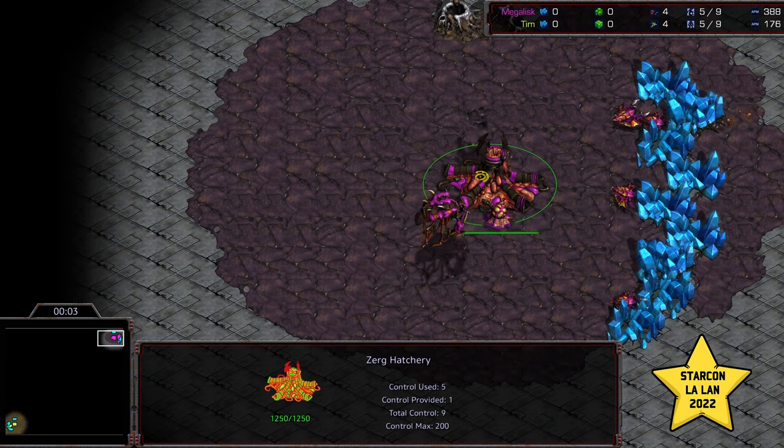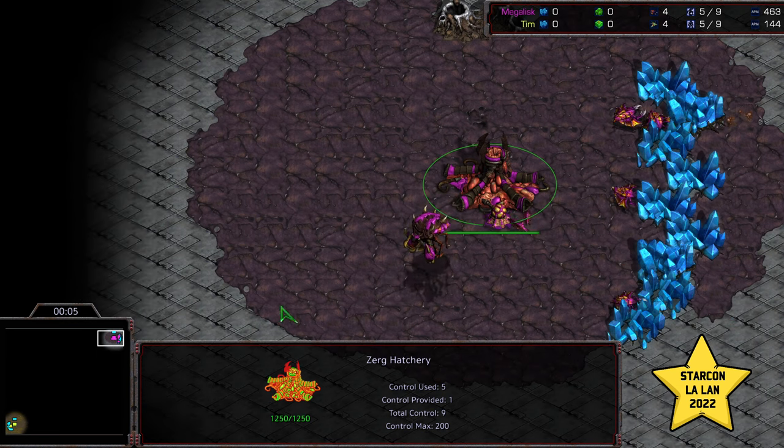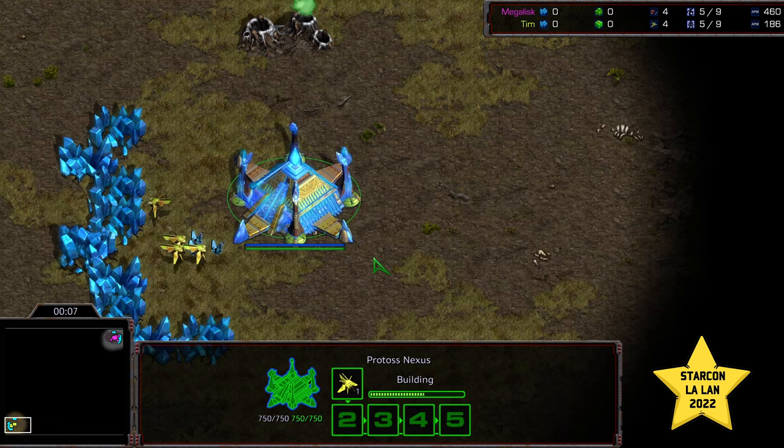Hey guys, welcome to another commentary done by DiggityBot. In the top right corner as the Pink Zerg we have Megalisk, and in the bottom left corner we have Tim starting as the Yellow Protoss. This is on Eclipse.